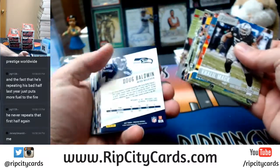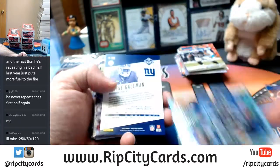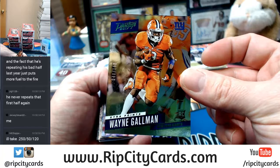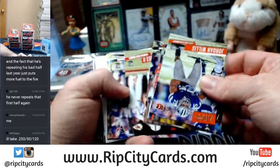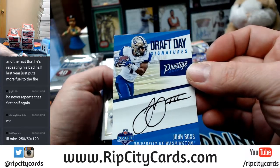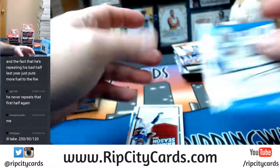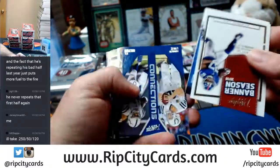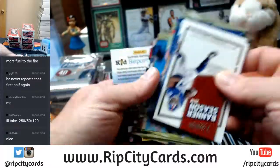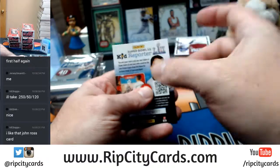Veteran base up top — a Doug Baldwin extra points to 50, a Wayne Gallman extra points for the Giants to 150. You've got your rookie cards, then for the Bengals a John Ross on-card autograph, and then your various other insert-type things. And a kid's reporter card that I'll hang onto myself.